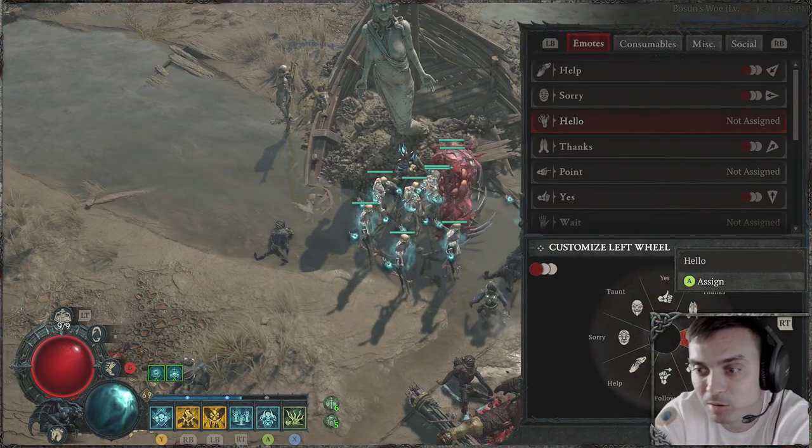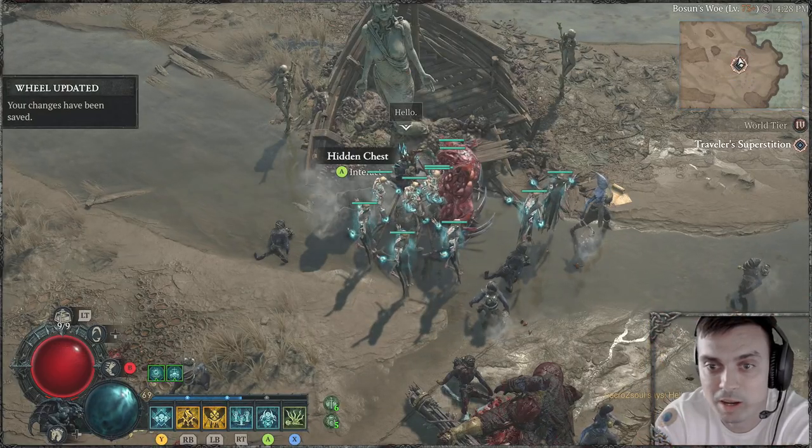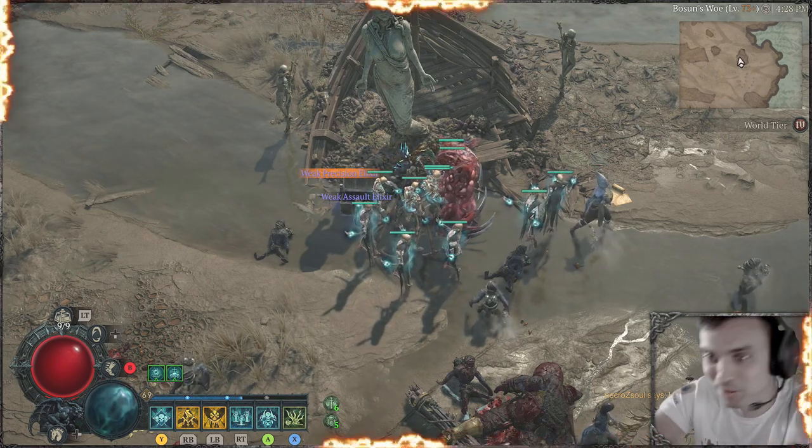Assign it, save changes, and say 'Hello' again. Find the chest — you're very, very welcome.